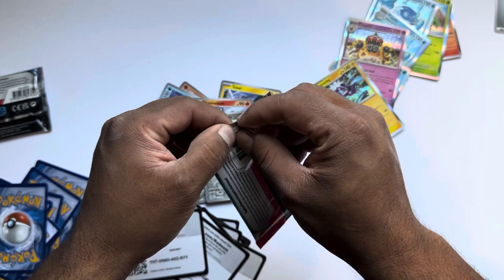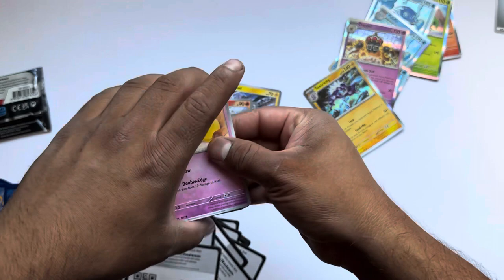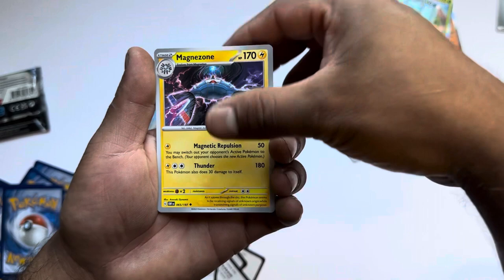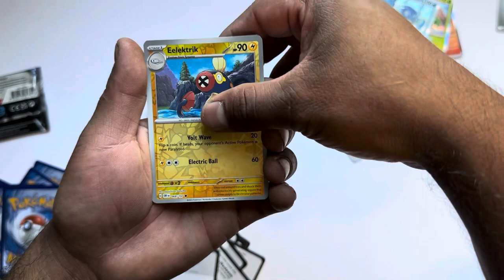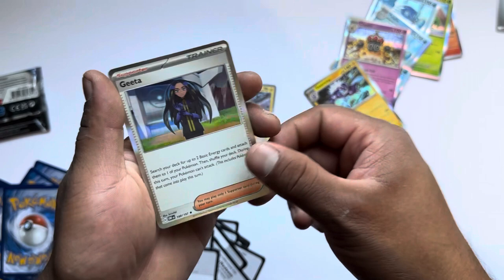This is the last pack — hopefully we get some last pack magic. Hopefully it doesn't let me down. Snubbull, Capsakid, Dribble Cup 2, Magnezone — whatever that is — Mawile, Electric, Froakie and Abomasnow. Alright, nothing major pulled on this ETB, but let's go ahead and clean up and do a recap on everything we got.